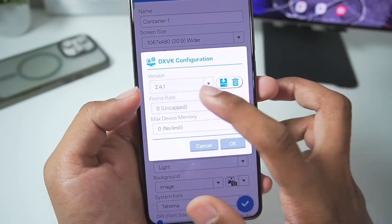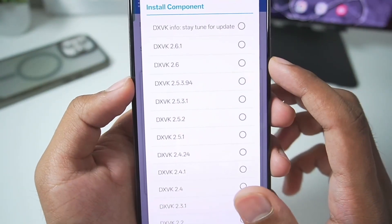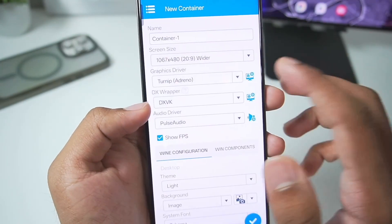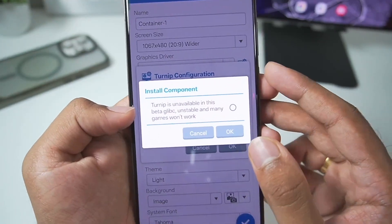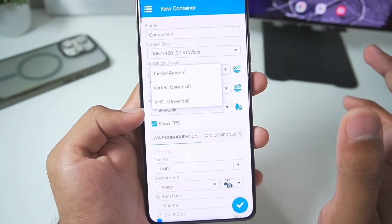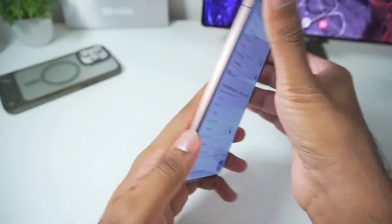In terms of DXVK configuration you get 2.4.1 as well as 1.10.3, but if you tap this button you'll be able to add all the latest DXVK wrappers all the way up to DXVK 2.6.1, which is pretty amazing. For today's video we'll go with the default DXVK 2.4.1. Similarly, you can import a Turnip graphics driver, but it is currently unavailable in this version of beta Glypsey, so you can only use 25.0.0 — which is still the latest Turnip driver. In terms of graphics driver we'll go with Vortex because the device I'm using has a Snapdragon 8 Elite processor.